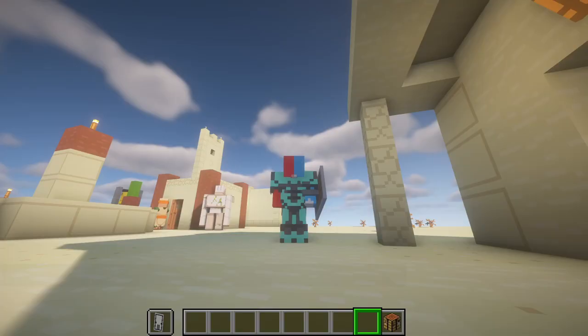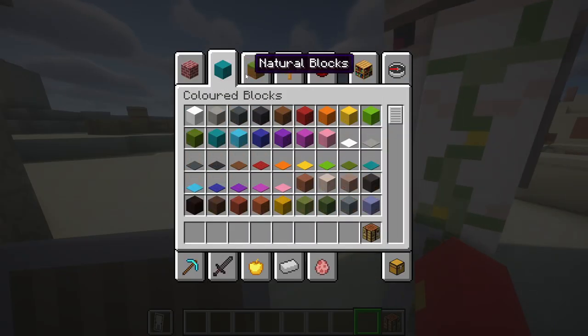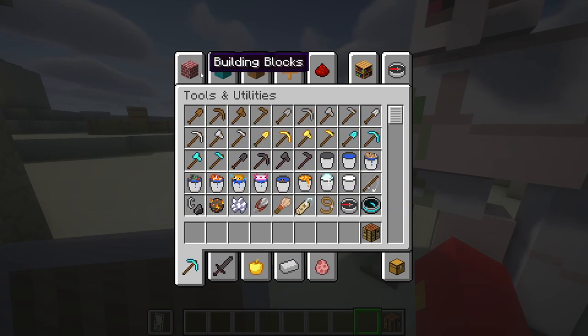A really nice feature is that you can now put banners on shields. Also, the creative UI got a revamp — there are new options on the bottom, just telling you everything you need to get so you can quickly grab it. It's actually a lot better.